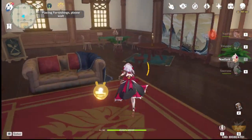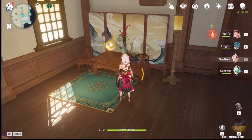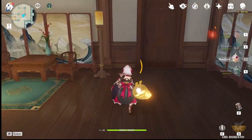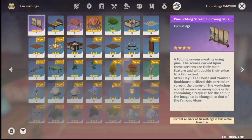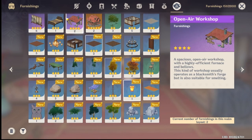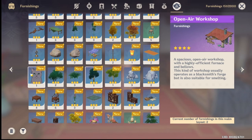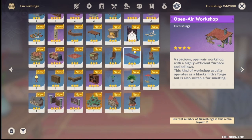Putting jade screens just destroys the whole point of the Serenitea Pot, and I think that farming them is a waste of time, because you don't get to do all this decorating. I did buy some jade screens at first because I wanted to make a lot of these sets and cover the sides. If you check my inventory — here's some proof — I have six folding screens, building folding screens, only for two houses. I just bought a lot of furniture. I have six pets total.